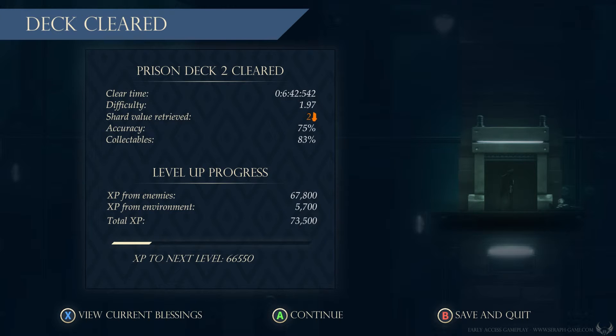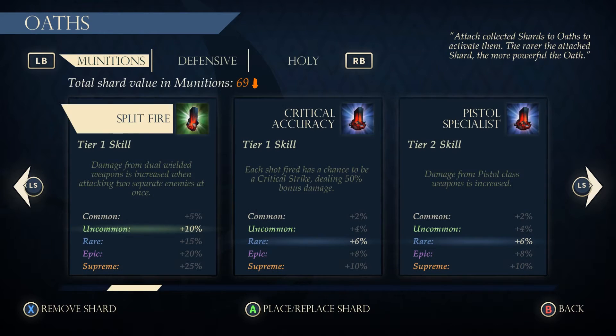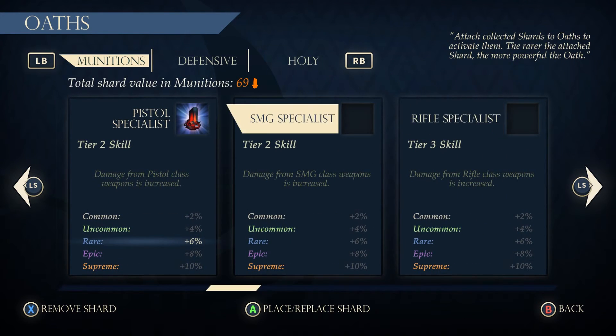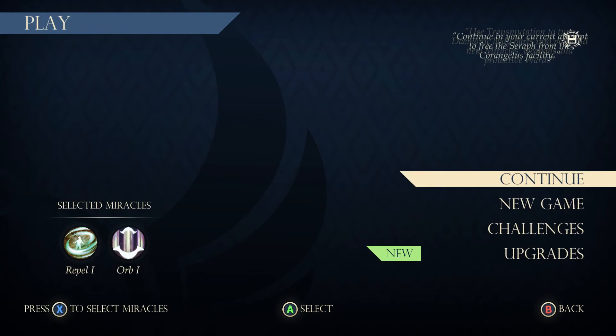If I have any crystals I'll quickly show them being combined. Going into oaths here — I have one Lithios shard, so out of all that I only got one shard. Sometimes you get 3 or 4, which would be like 12 of those little orange symbols at the end of every level; sometimes I've gotten 27. I can put a Lithios into SMG Special and get 2% extra damage using SMGs.